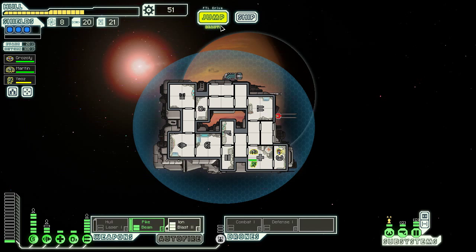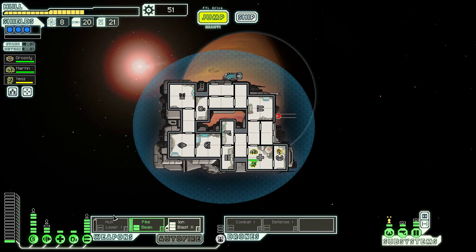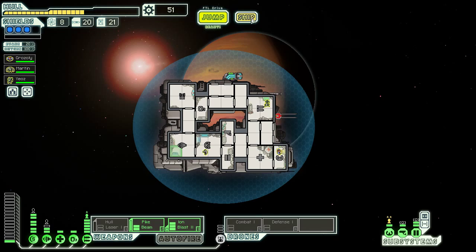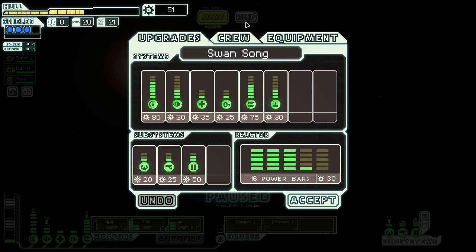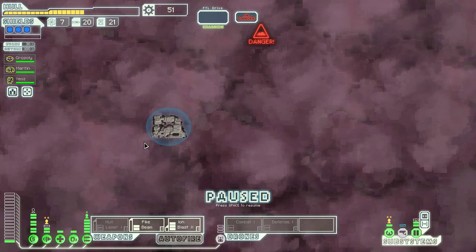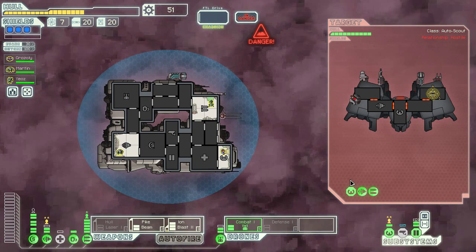Back to healing. Ion blast back online. 51 scrap. Looks like we are going to make it before the Rebel fleet catches up for once. I have 51 scrap and I can use that to upgrade some of my systems. I only need to upgrade my drone control one more time to have both the combat and defense drone up — so 10 more scrap will let me do that. That's probably better than upgrading my shields right now. More missiles and a burst laser too — you guys certainly brought the good stuff today.